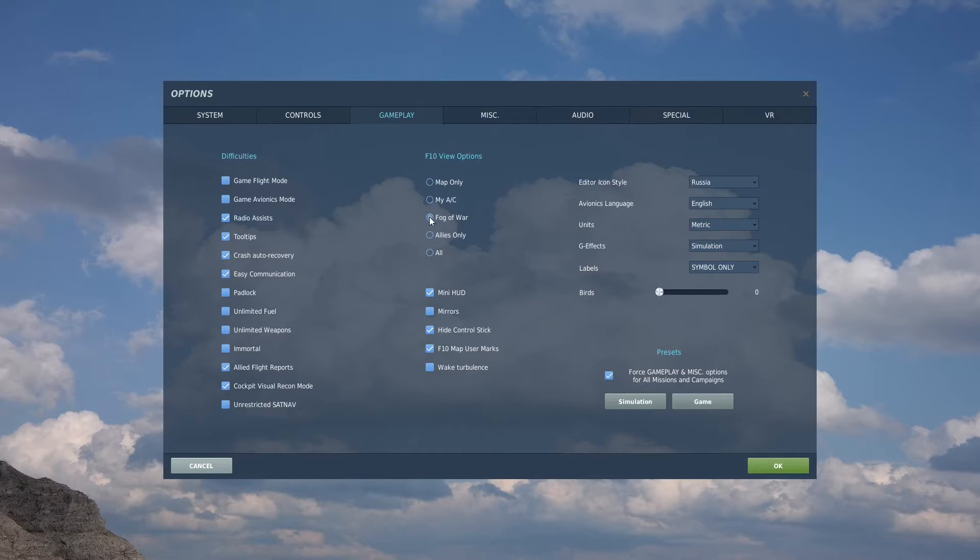This must be enabled in the settings menu. Under the gameplay tab, there's an option called cockpit visual recon mode. Checking this box will allow you to call out targets as well.